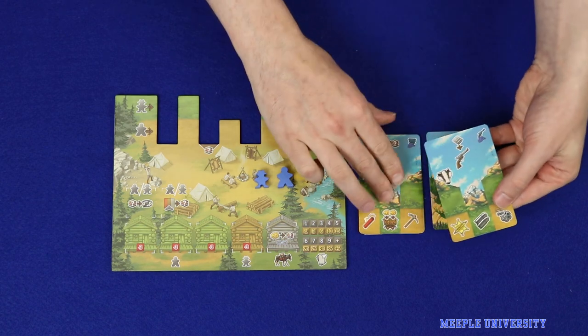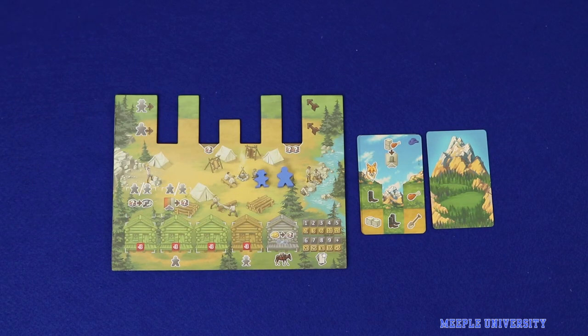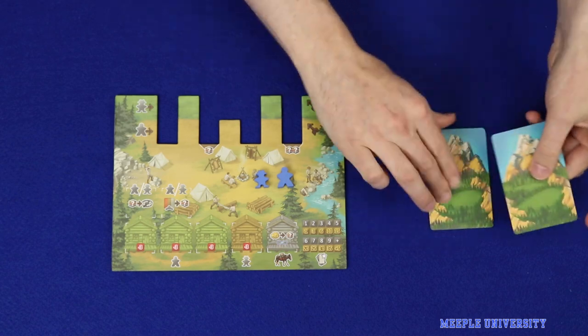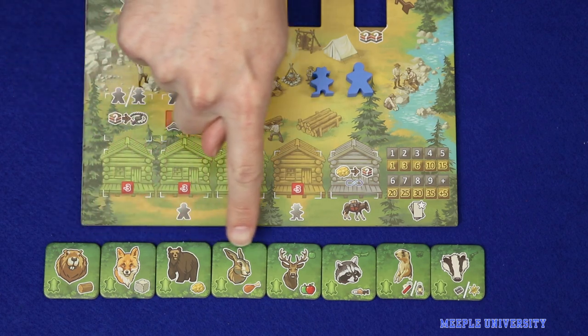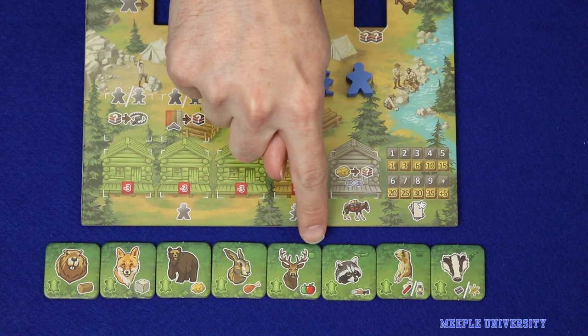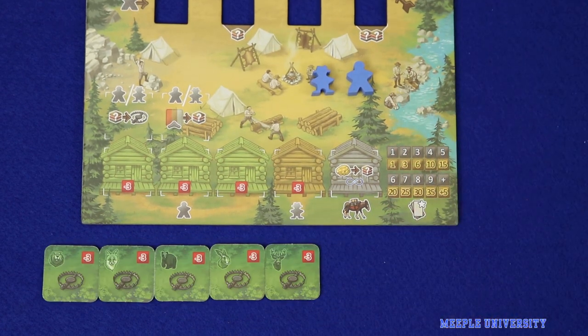Find the card corresponding to each of the other three modules and return them to the box — you won't be using them. Then shuffle the remaining eight, place them on top of the draw pile and draw a starting hand of three. Each player also takes a set of five dissimilar animal tiles: the four basic animals and the one showing an icon corresponding to the module. Return any others to the box and flip them all to the face-down side.